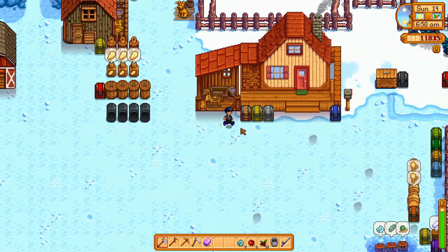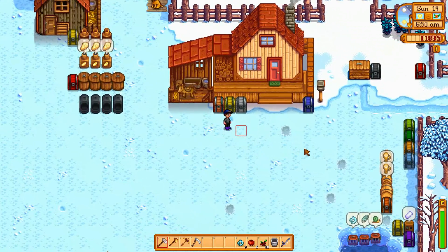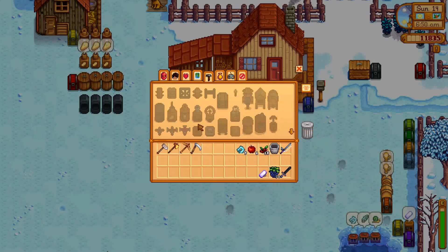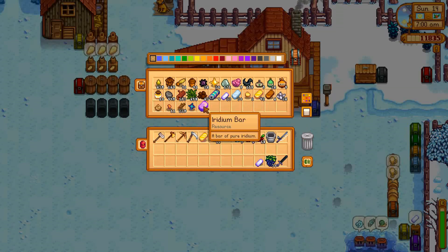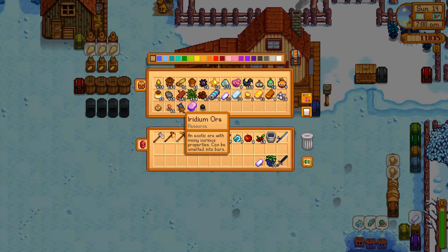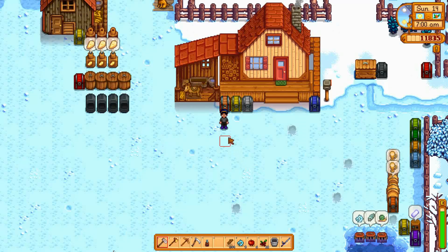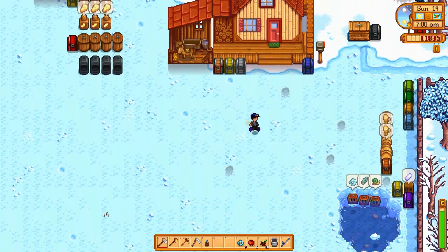Here's the iridium bar we were talking about last episode — it's the highest tier material. What I also want to do is make a seed maker. I need wood, coal, and a gold bar. Let's get that down to one coal. There's my wood. So let's make a seed maker and put all this other stuff back.